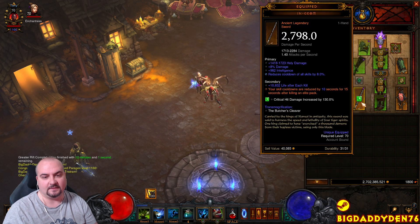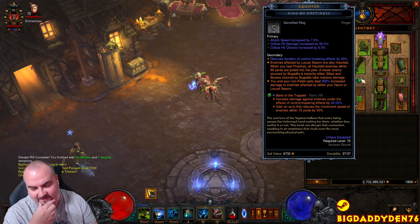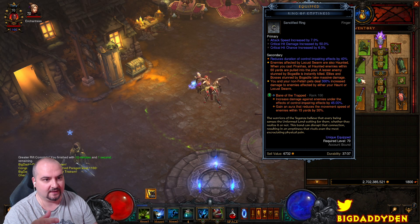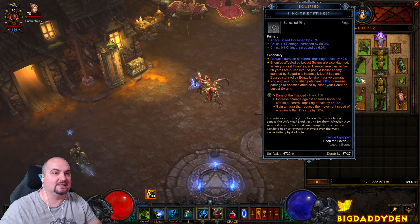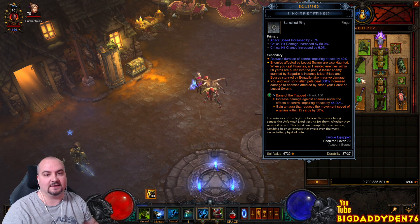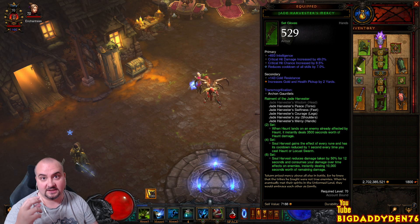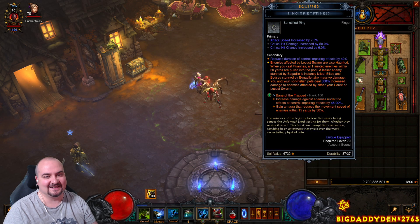So basically, what is the Season 27 mechanic? I sent Blizzard some feedback and we got the old PTR version changed to this new version here, where enemies affected by Locust Swarm are also Haunted. What happens is loads of Haunts are spamming out like crazy and it's proccing the Jade two-piece bonus, which kills weak trash extremely quickly. It's really fun, really really good.